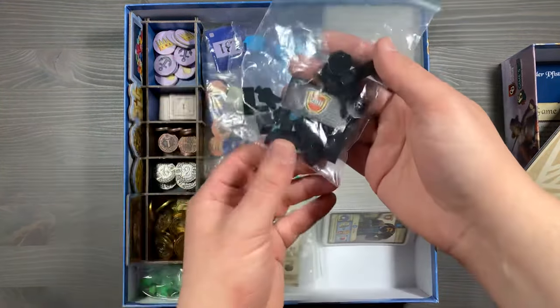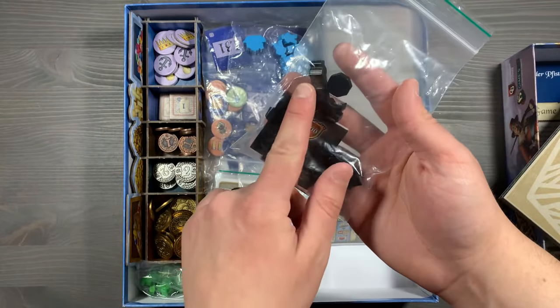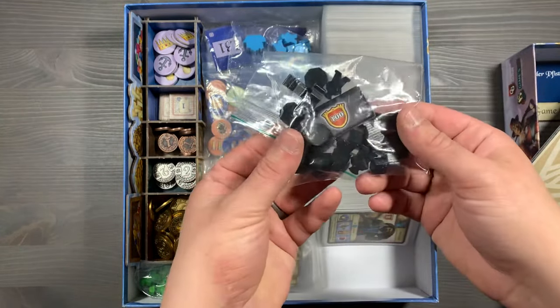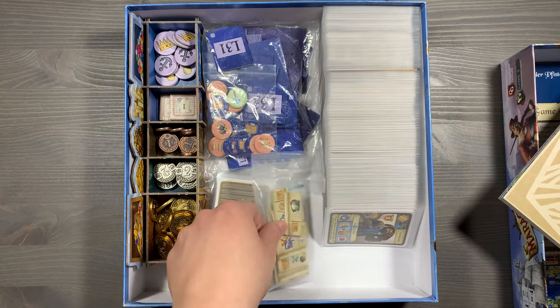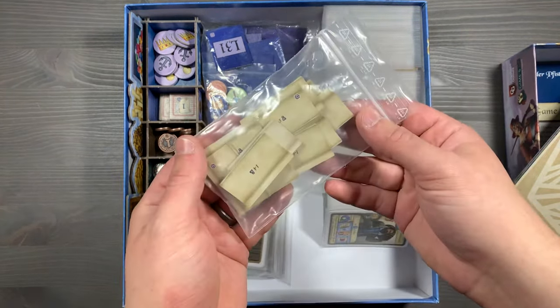Up next, we have all of our player components. You'll simply have all of the player pieces, the different influence markers, their people, their explorers, as well as your score victory point markers and income tracks. Everything will just be in a bag for each player — toss it to the person who is playing that color — for blue, yellow, and green as well. Underneath that, we have all of our city action tiles. You'll dump these out and shuffle them randomly, allocating them on the board appropriately.